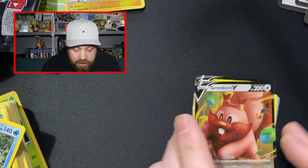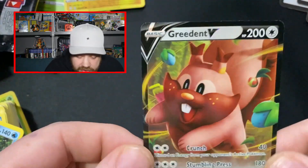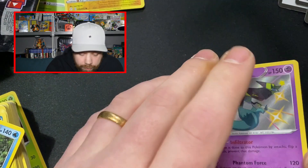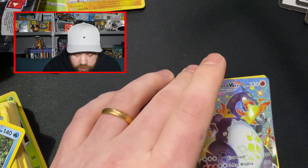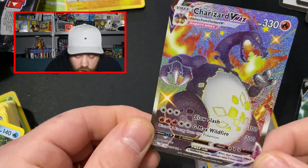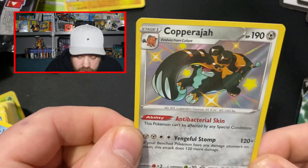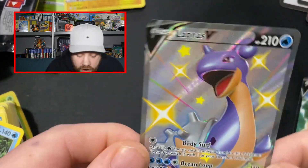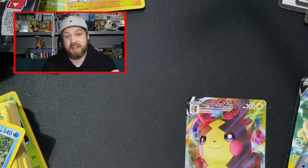So if we just do a quick little recap — I'm not sleeving them as I go, I should really. We've got the Rillaboom V Shiny, the Greedent V, a Dragapult Baby Shiny, Morpeko V, the one and only chase card of the set — the Charizard Shiny VMAX, a Copperajah baby shiny, the Lapras Shiny V, and the Morpeko VMAX. I would say that is an extremely, extremely successful Shining Fates ETB box. I want another one now — I'm lost for words.